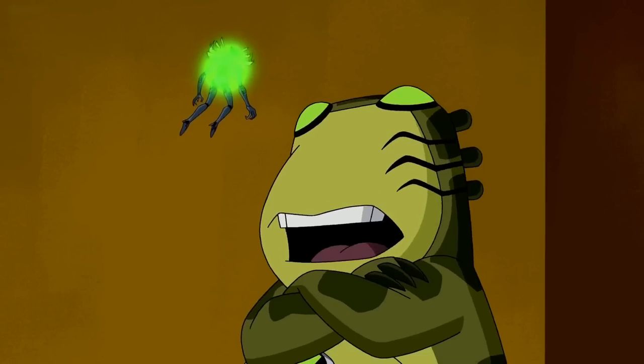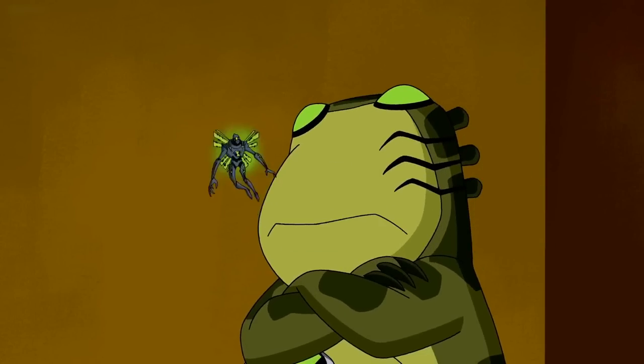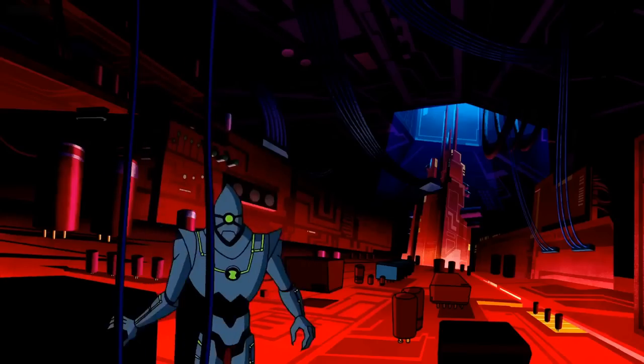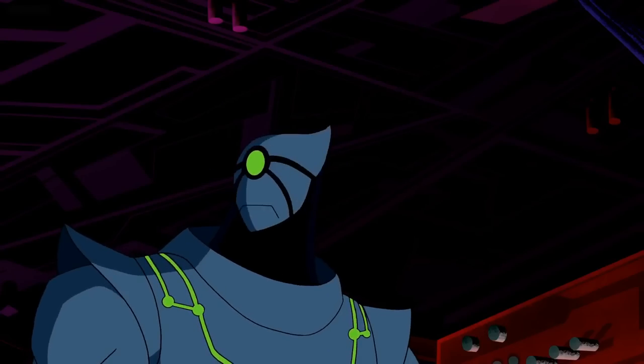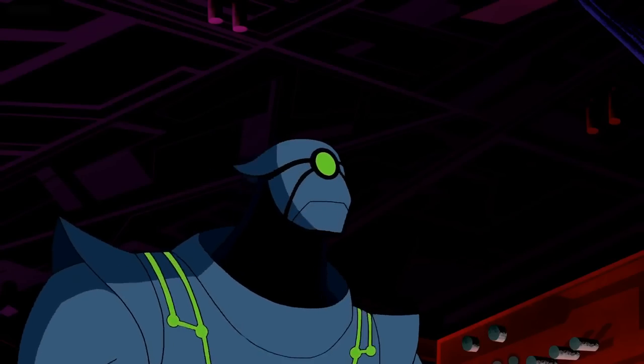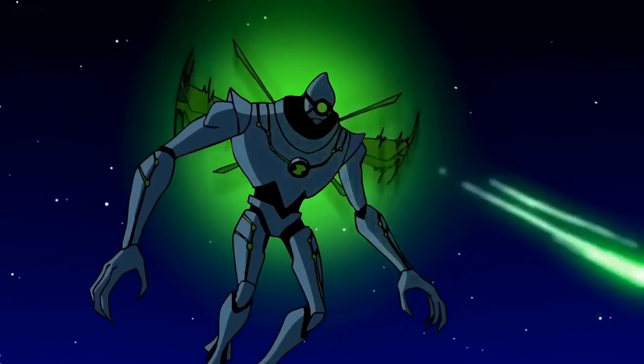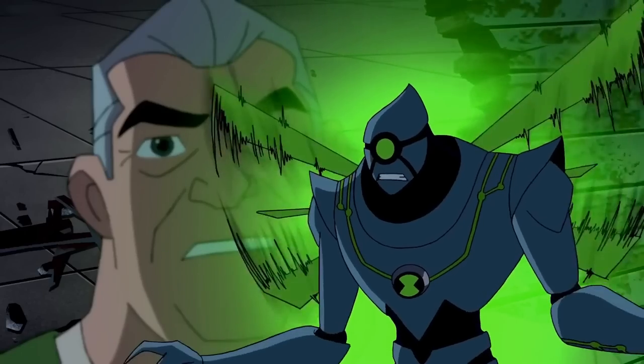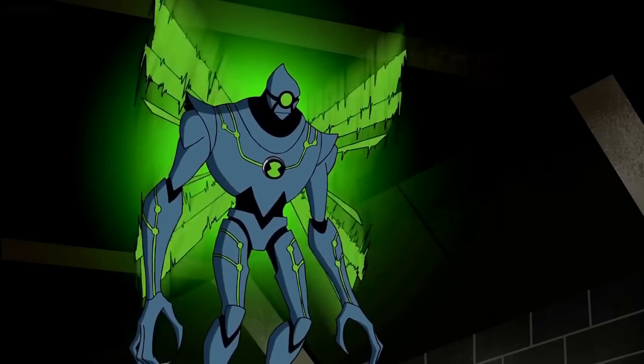Ben's smallest alien also happens to be one of his weakest, and among the Alien Force roster, it definitely lasts place here. There's not really much here aside from a small alien to fly into small places and mess with machines' wiring — but that's nothing a slightly bigger Grey Matter couldn't do before, and in a much funnier way. Nanomech's only real power is shooting little lasers, but they're so small that it serves more as a joke alien for Gwen to catch in her spellbook, rather than anything truly menacing or cool.